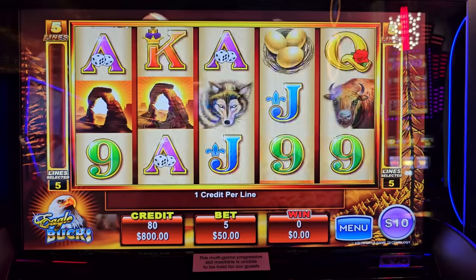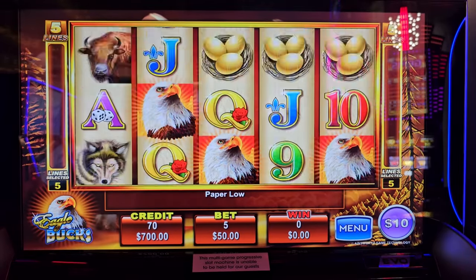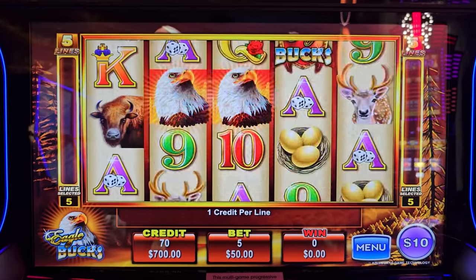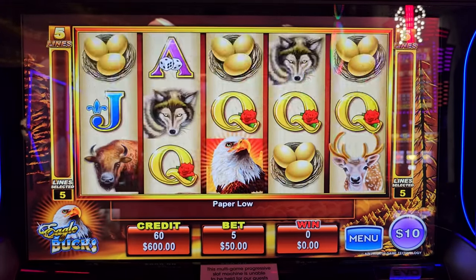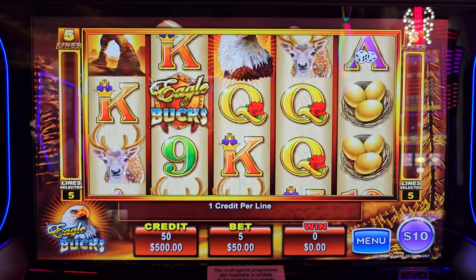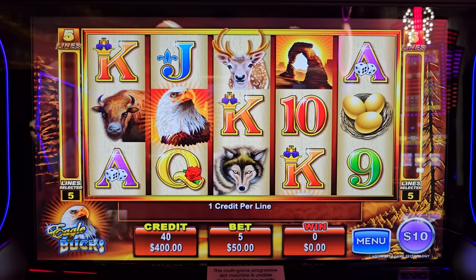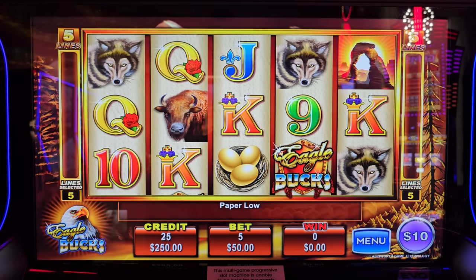All we need is three Eagle Box symbols to get the bonus. It also has a random progressive jackpot, supposed to be hit by $10,000. When you get a bonus, sometimes it can award the eagle held on the last reel, and this progressive jackpot is awarded randomly. This one goes up to 250 dollar max bet.